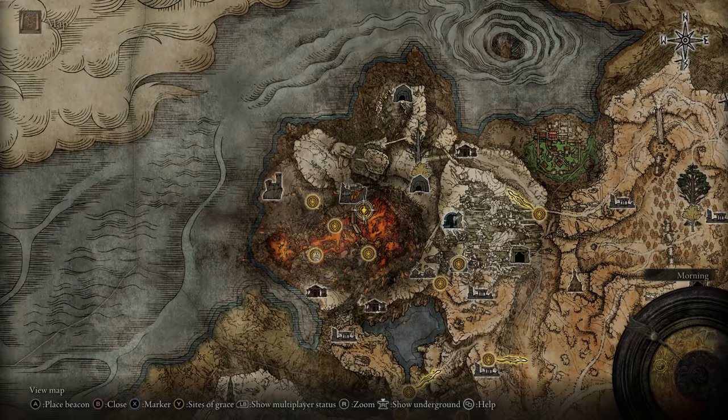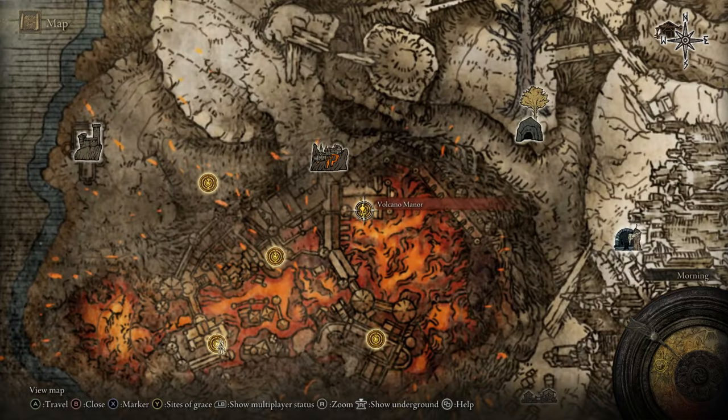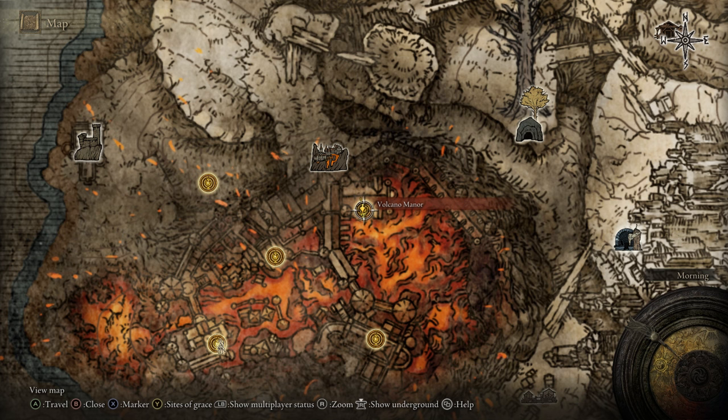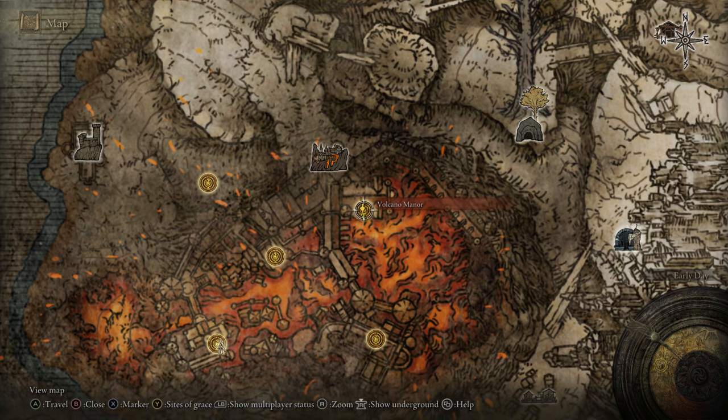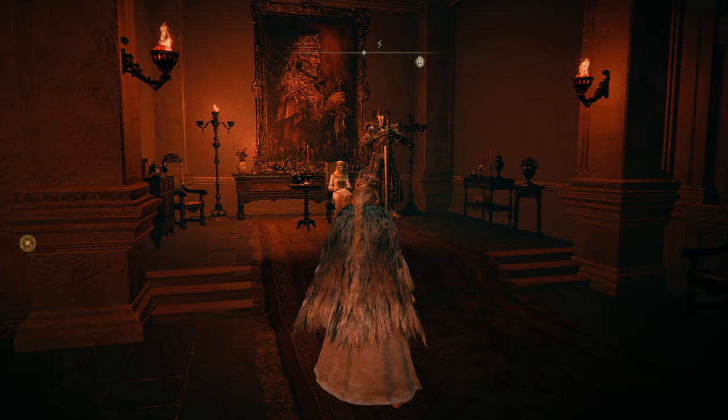First things first, you want to start off at the Volcano Manor, which can be located here. If you already have it unlocked, then you're good to go. But if you don't, I'll leave a quick little instruction guide on how to get here in the description, so definitely check that out. When you first start here, you want to talk to this lady over here and she'll give you a key.